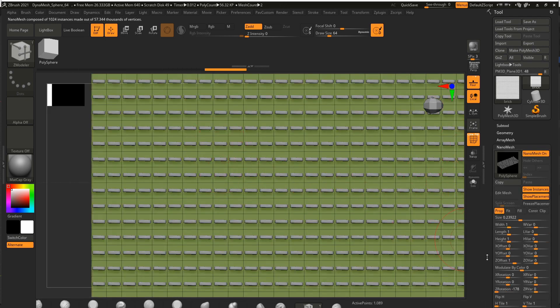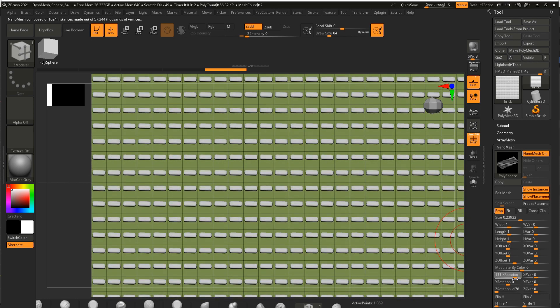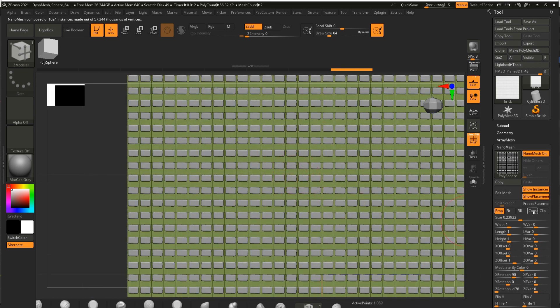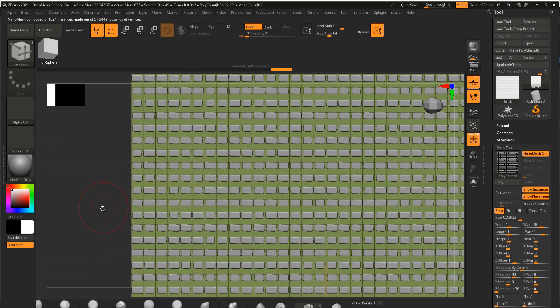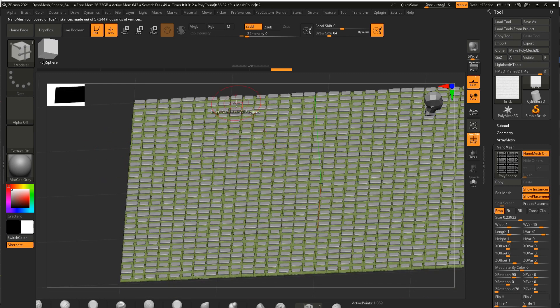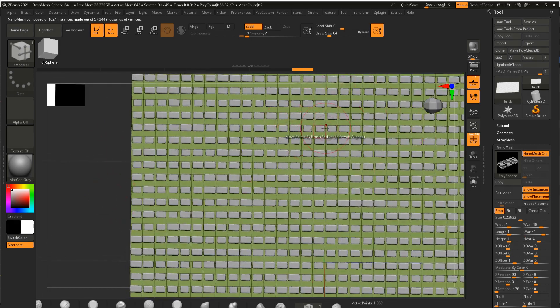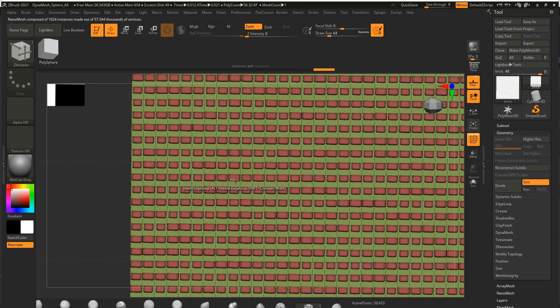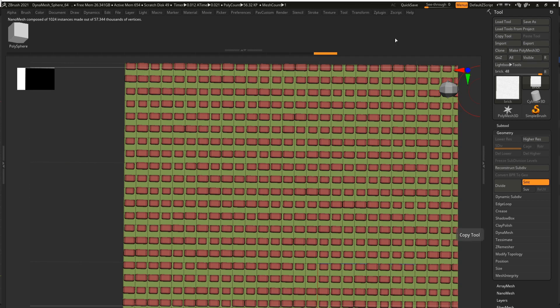Make sure it's on all polygons, then drag it out and bring out a square. Head over to where it says nanomesh, go to edit, and import your brick, tile, or whatever you want. If I scroll down and bring in my brick, you'll see here are my bricks. If they're not the right way, just turn them around. Change the actual length to make them randomized so they actually stick out the wall — some are in, some are out. Finally, go to geometry, convert BPR to geo, and there is your actual model. Export it out and bring it into Blender.